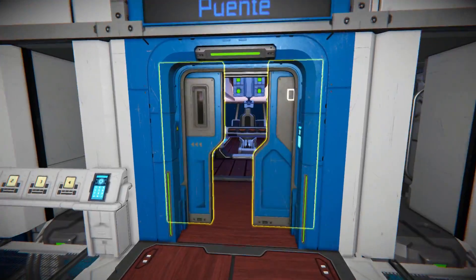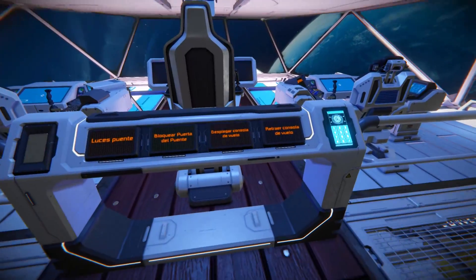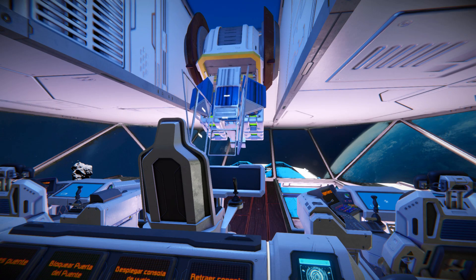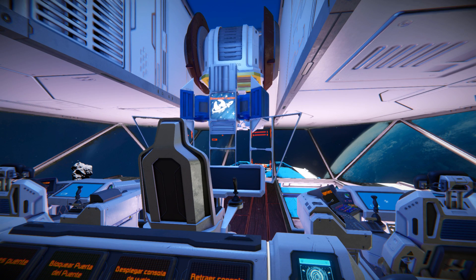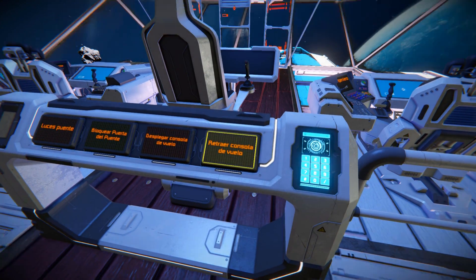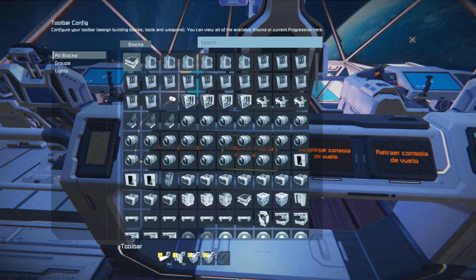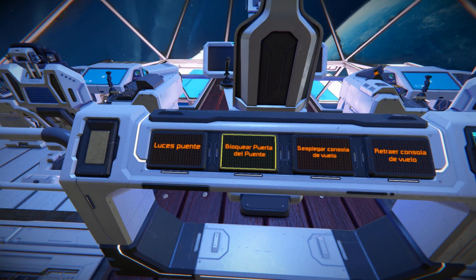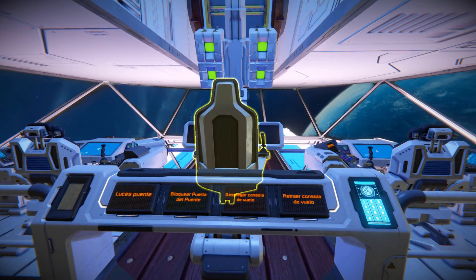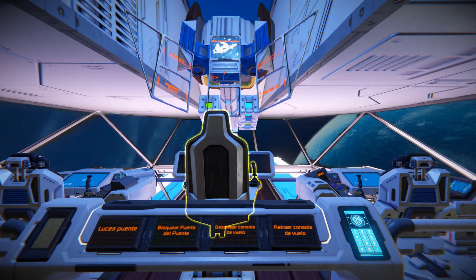Coming through this doorway, this is our bridge. Like we saw earlier, we can press button three on the panel to deploy our LCD screens - they fall out, turn on, and show you everything you need to know. Button four retracts them back up neatly. The other buttons control the door lock and lights. Let's go ahead and deploy the screens again.